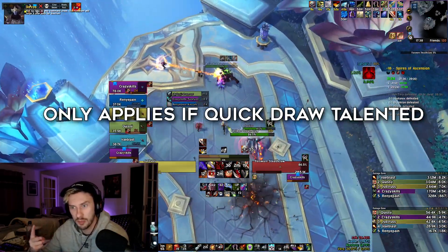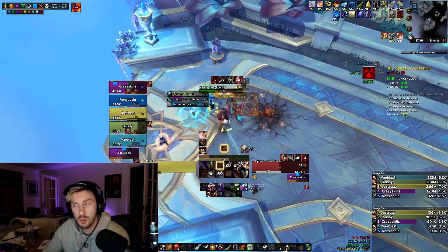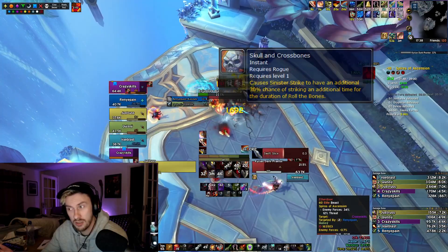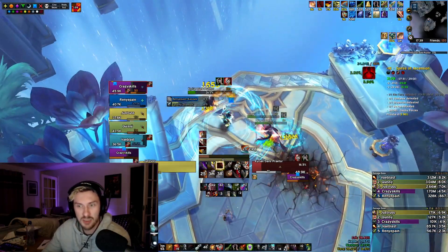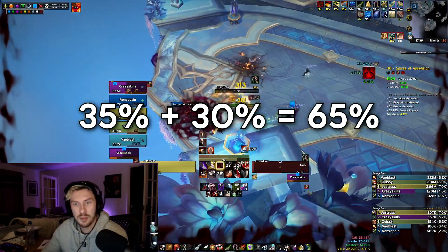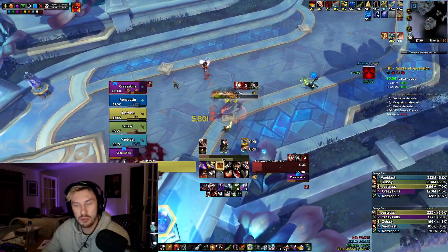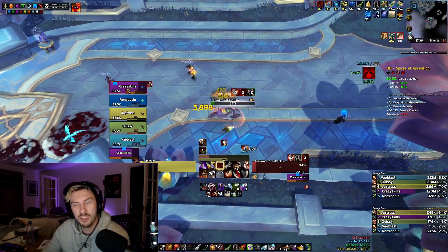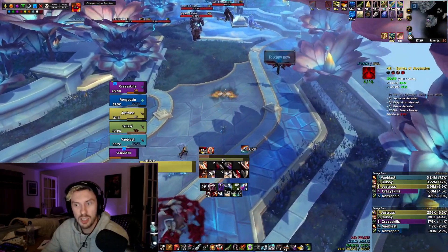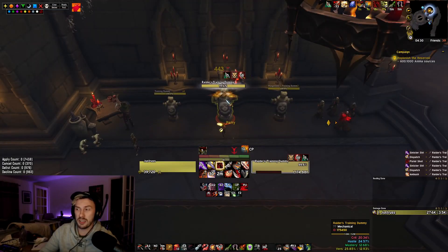The second factor is whether or not you have an Opportunity proc — the free Pistol Shot granted when Sinister Strike hits an additional time. You might wonder why we still finish at four combo points with Skull and Crossbones active. That's because it only gives an increased chance — not a guaranteed proc — of an extra Sinister Strike, so it's not enough to factor into our decision making. If it does proc, we lose a combo point, but we still gain the Opportunity proc, which is the most valuable part of that mechanic anyway.